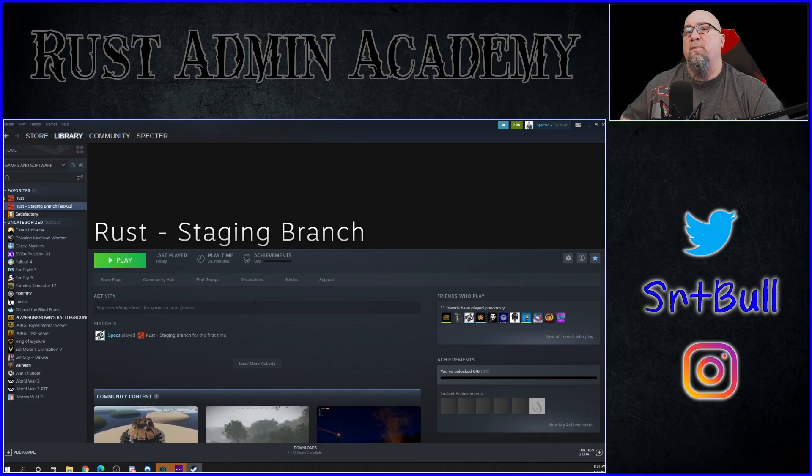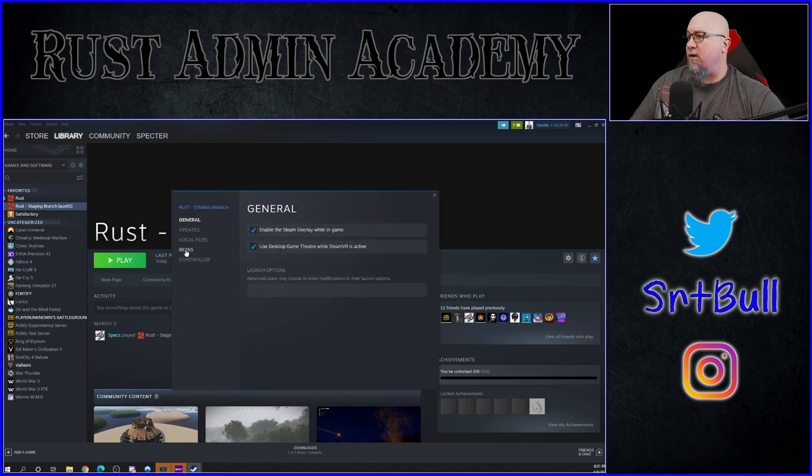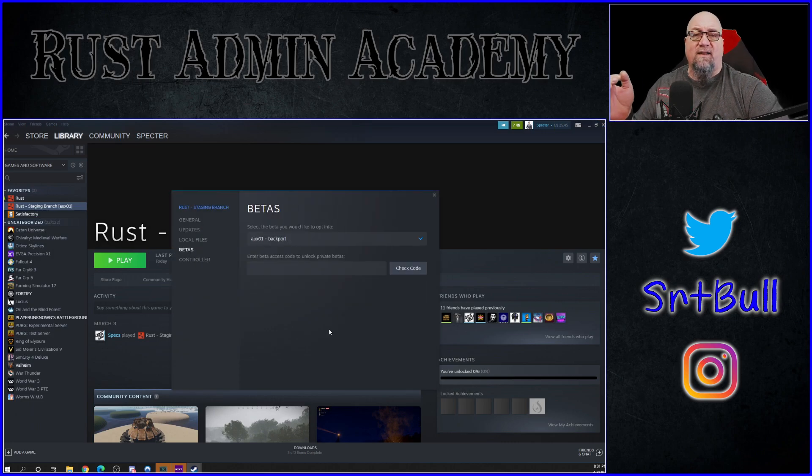Before you play, we need to make a change so you can actually play on an HDRP server. Right-click on Rust Staging Branch, go into Properties, then go into the Beta section. This is where you can select the different versions of Rust the developers are currently working on that are publicly available. When you first open up properties for Rust Staging Branch, the beta you're opted into is 'none,' which allows you to play on just any regular staging server. But today we want HDRP.